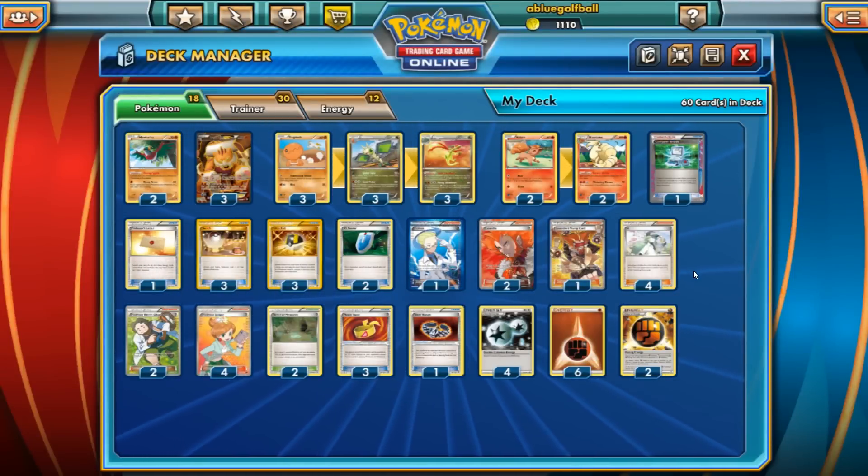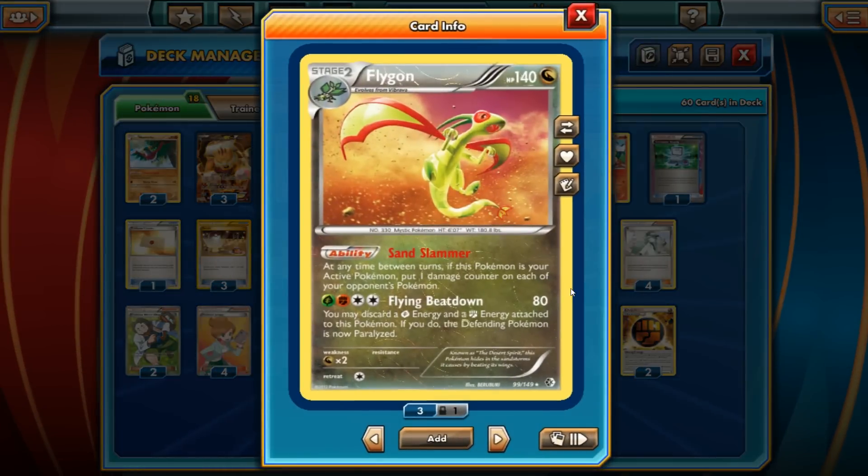Hey, what's up YouTube, it's BlueGolfBall today from the Pokemon TCG Online video, and today I have for you guys a Flygon deck. It's a 140 HP Dragon-type Pokemon, all the way back from Boundary's Cross. So right now in the standard format, we still have Boundary's Cross going forward — this is the oldest set in the standard format right now, and thank goodness Boundary's Cross is still viable.